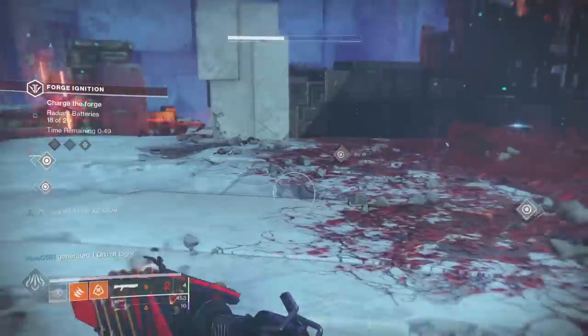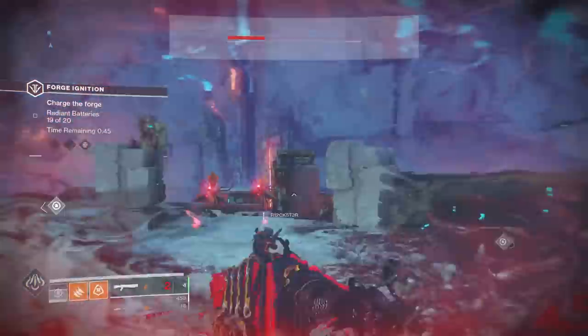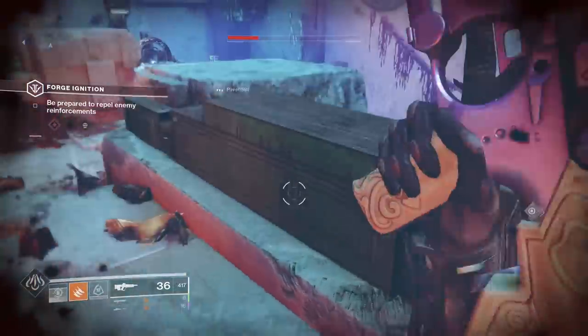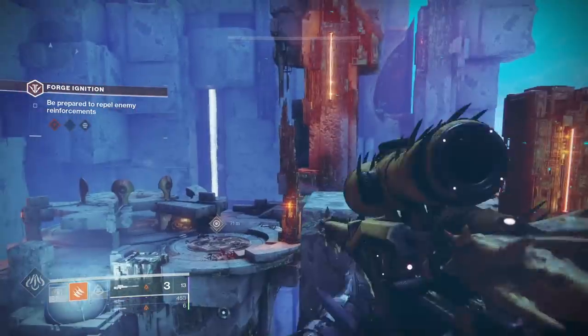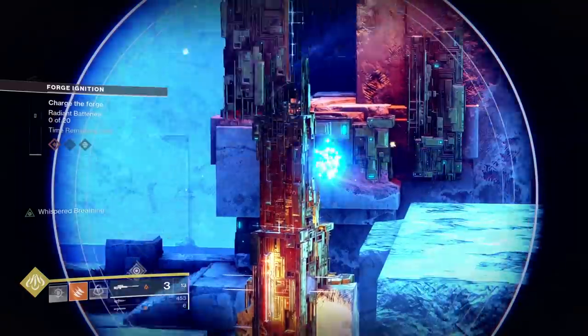All you have to do after shooting both drones is just make it to round 3. A boss kill is not necessary. As long as you have the status Maximum Temper, you just need the activity to end. Each drone flies around a pillar on the outside platforms — one to the left and one to the right. At the start of round 2, get to the edge of the main platform so you can see both of these pillars, allowing you to easily snipe the drones as soon as they spawn.